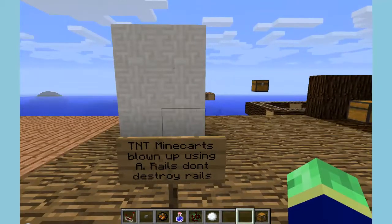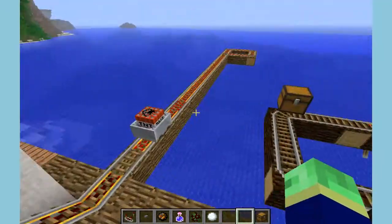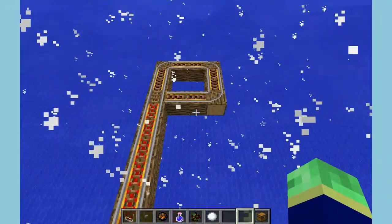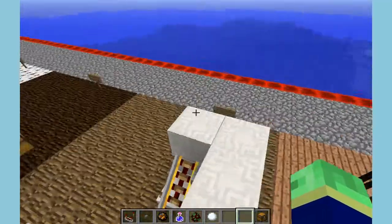TNT minecarts blown up using activator rails don't destroy the rails, so the rails will be fine. It still destroys everything else — it destroyed the levers — but the rails are safe.